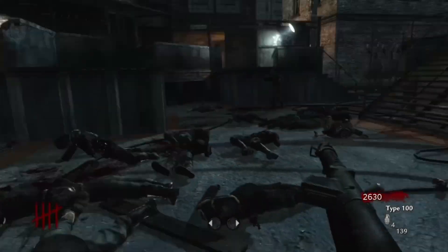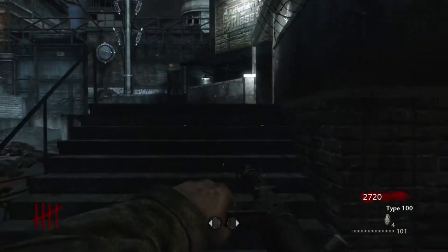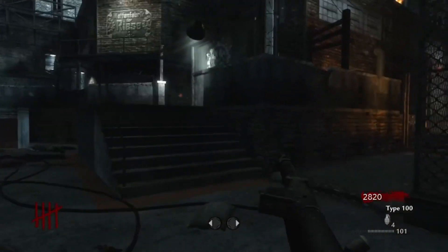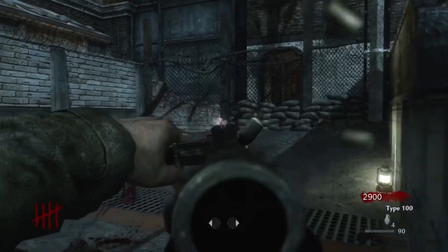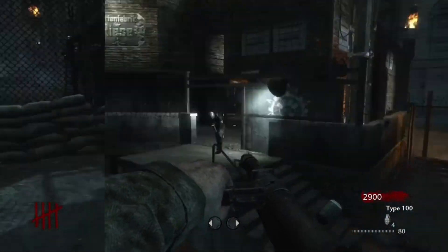For a 1000-point weapon the Type 100 has really good ammo. If you haven't used it in zombies, give it a chance — you're going to fall in love with this SMG on the wall. It's a very reliable wall weapon, and when you pick it up you feel like you're going to survive.